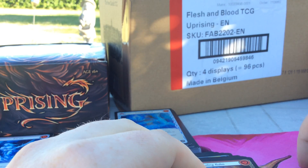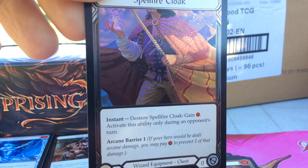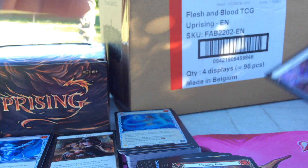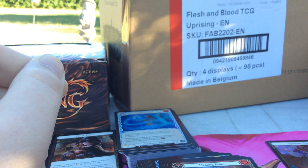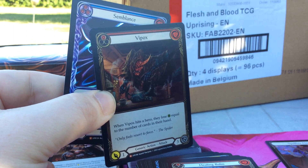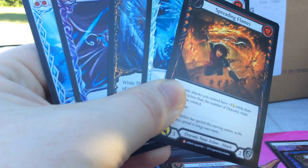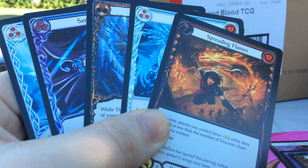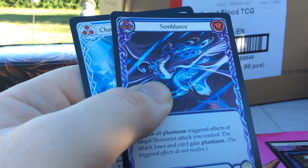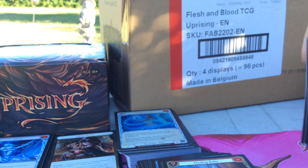Let me do a real quick recap. We got Spellfire Cloak Cold Foil. We had two Foil Majestics in this box — some Blunts and Vipox — and that was it for the special hits. Then we had only five Majestics on top of that: Spreading Flames, Frostex, Thaw, Semblance, and Channel the Bleak Expanse. Thanks again for watching guys, and take care. Bye.